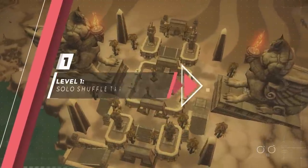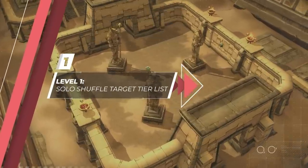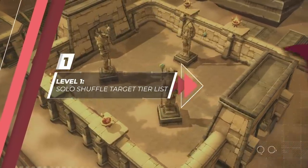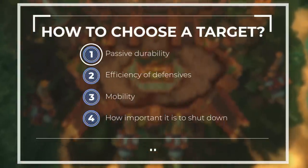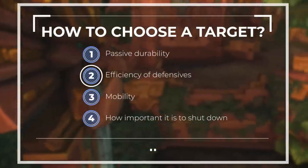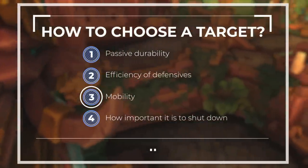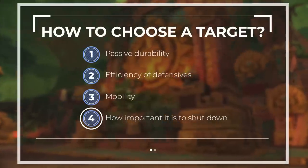We will start at level one. Here we will be ranking each melee, ranged, and healer based on whether they are good or bad targets for the average lobby. When deciding who to select as your initial target, you have to think about multiple things: how much passive damage it will take, how efficient its defensive cooldowns are at countering your lobby's damage, how much mobility the spec has, and how important it is to shut the spec down with interrupts or CC.